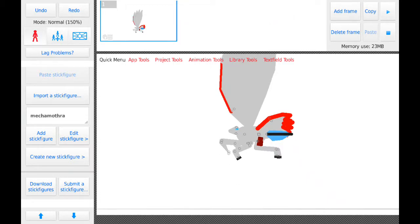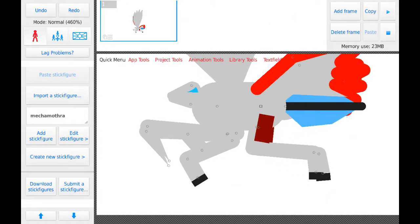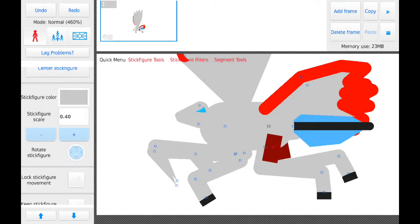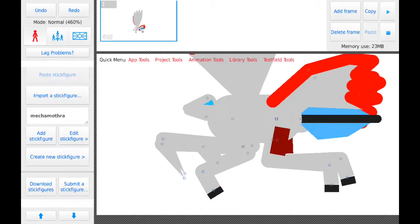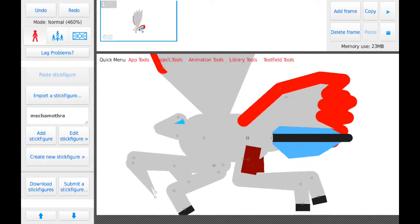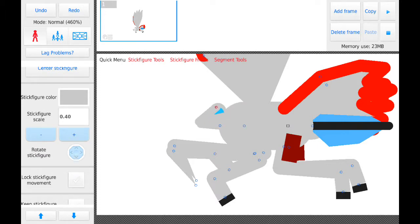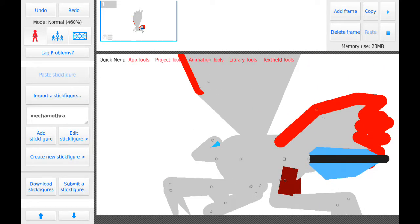Hey guys, I just built Mecha Mothra. Got legs. Those dark red bits are thrusters. I got the head. The claws — those claws are poseable as well. I also got the wings as well.